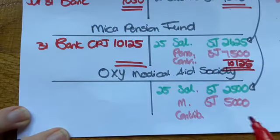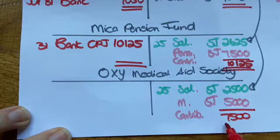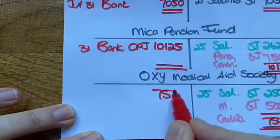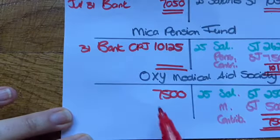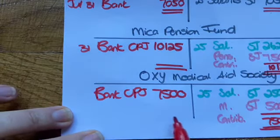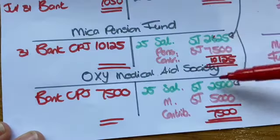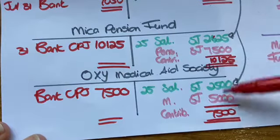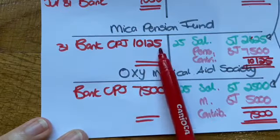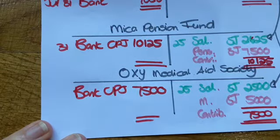Going lastly to medical aid — I have to pay 7,500 towards OXY, or Discovery Health if you want a familiar name, and I will say bank, CPJ, and I'll be paying it. The key here is that with these two accounts there were contributions as well as deductions. I have to add those and give one check to Marker for 10,125 and one check to OXY for 7,500.